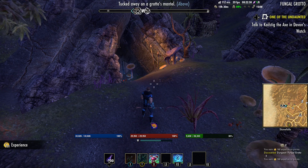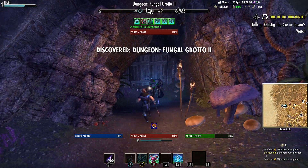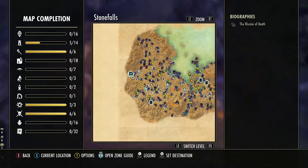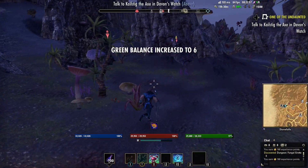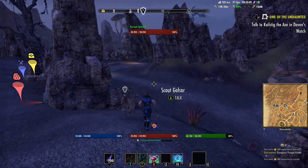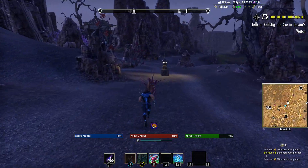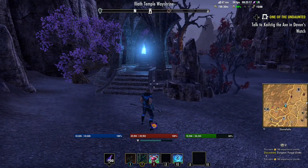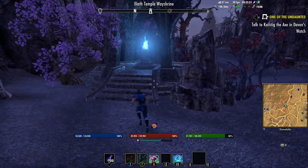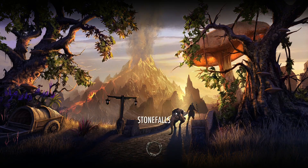All you have to do to start that quest is walk up to the dungeon. We are now on the other side of the map from the city. Traveling across the map and discovering things gives you experience — I leveled up once just heading over here. Now we're going to go back to Davon's Watch, turn this quest in, and pick up the Undaunted skill line.